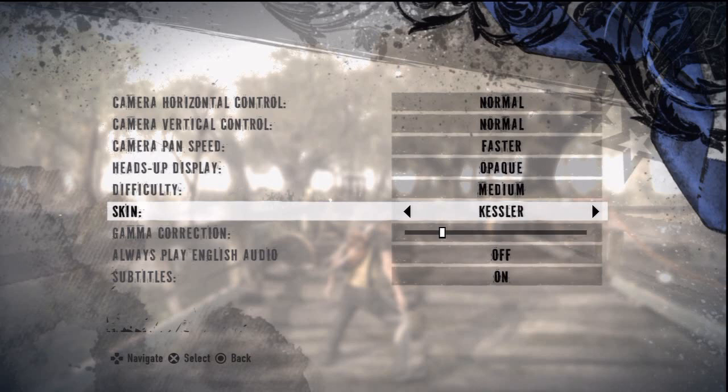So I redeemed my codes, and I must say I'm very pleasantly surprised as to what I found. Now, I knew about the Kessler skin, I knew about the Reaper, I knew about the four different weapons, but what I did not know was the fact that you also get the classical, the original Cole from Infamous 1, his jacket.